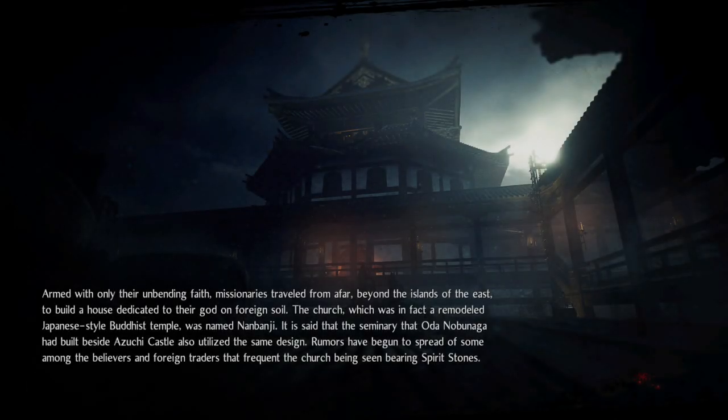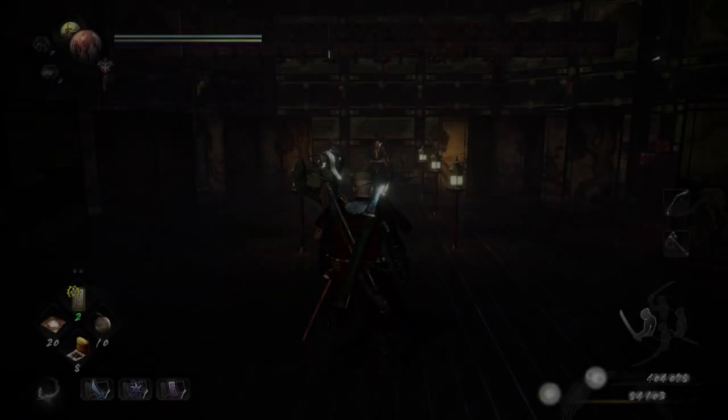This mission gives you access to the Tengen Guardian Spirit, which has a stance-based Amrita absorption buff, which is quite powerful, so if you can get it now, it's going to be worth it.